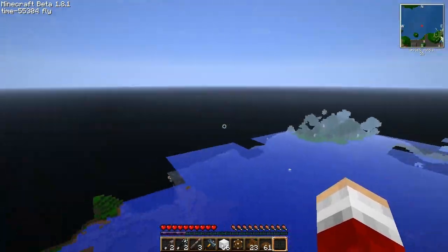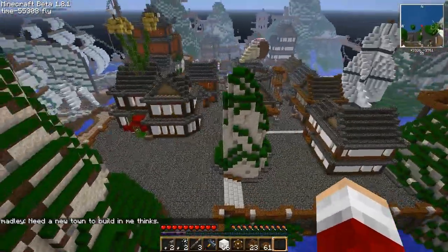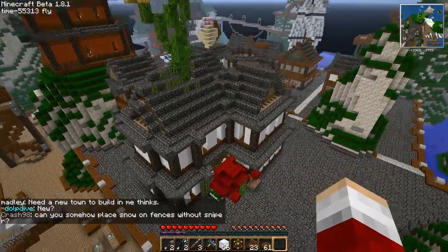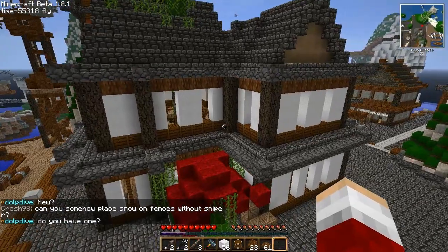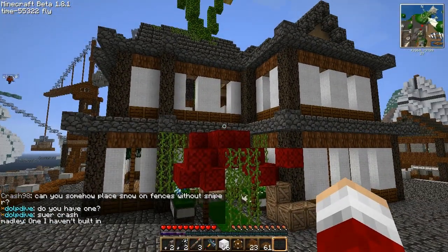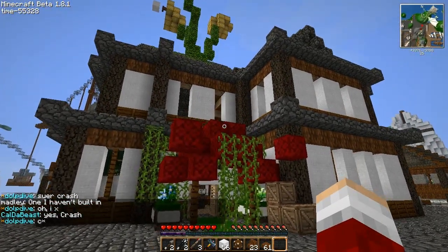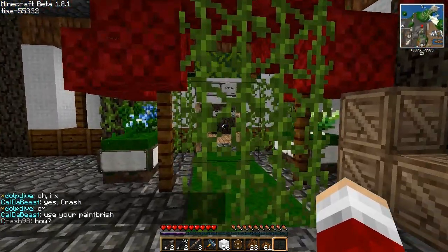And then down here, this is what I've been working on today — most of today. This building right here, which is a branch of the Rainforest Restaurant, which is a chain of restaurants on the Voxel Box which I build in various towns and cities.